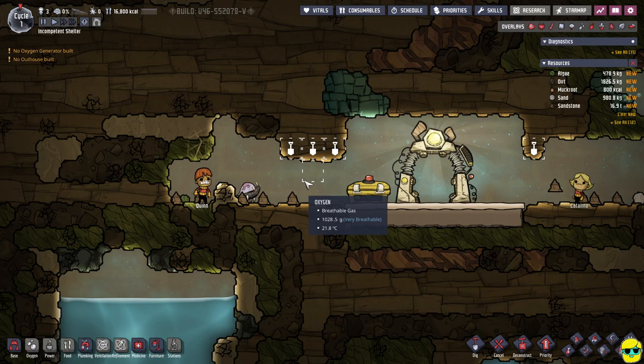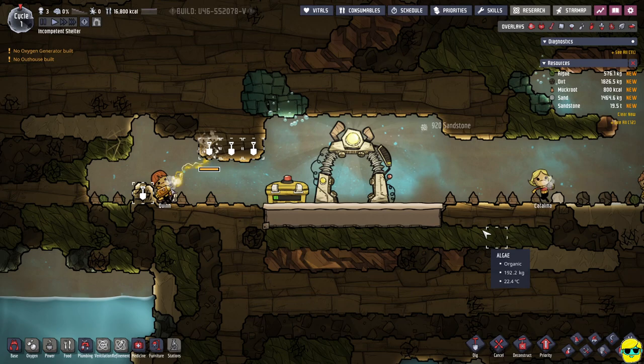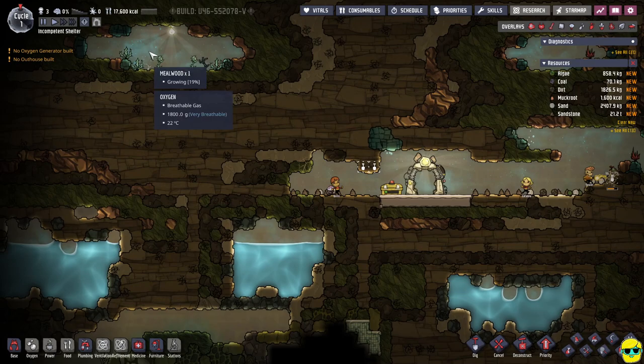Duplicant temperature — environments that are extremely hot or cold affect my duplicant's internal body temperature and cause undue stress. Opening the temperature overlay with F3 and checking the thermal tolerance box allows me to view all areas where my duplicants feel discomfort. Up here there's a vacuum — it's unbreathable, that doesn't seem good — and there's a bunch of gas in this chamber. Well, being perfectly honest, I don't know if maybe he got hurt not from falling debris but because he's cold.